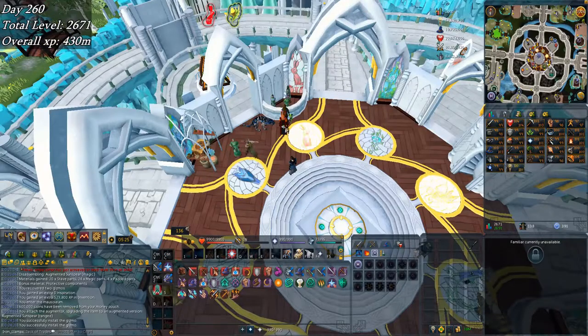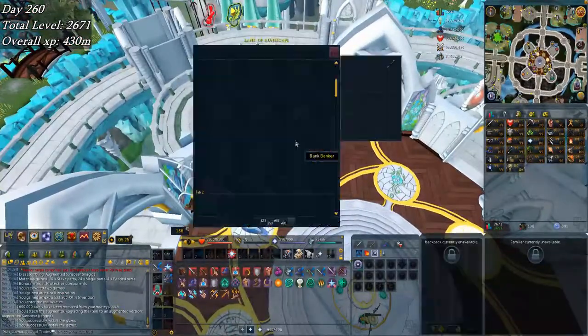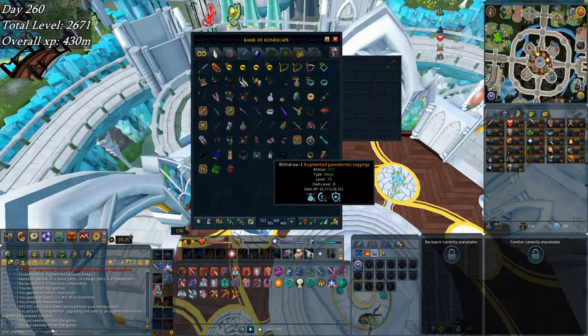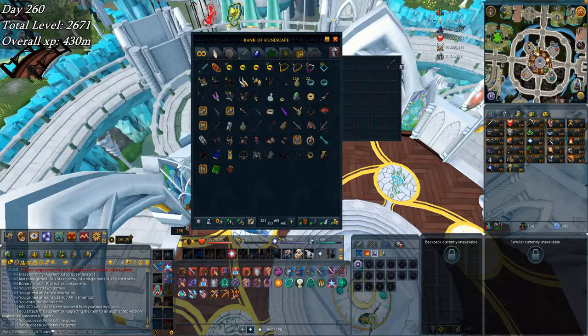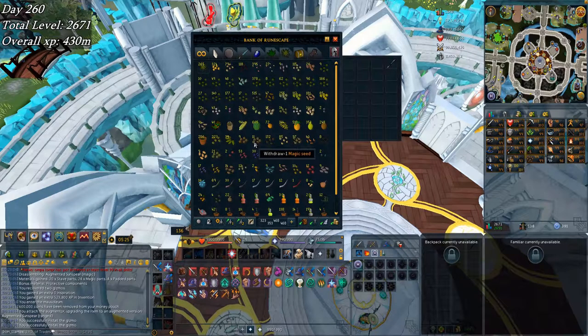Moving on to the end of today — I had just disassembled a Sun Spear for some Invention XP. I also made some more Ganodermic armor, which is now leveled up to 8, because it only levels up at one-time speed whereas the Sun Spear is one-and-a-half times. I got quite a few more seeds — magic seeds, yew seeds — and then some papaya and palm.